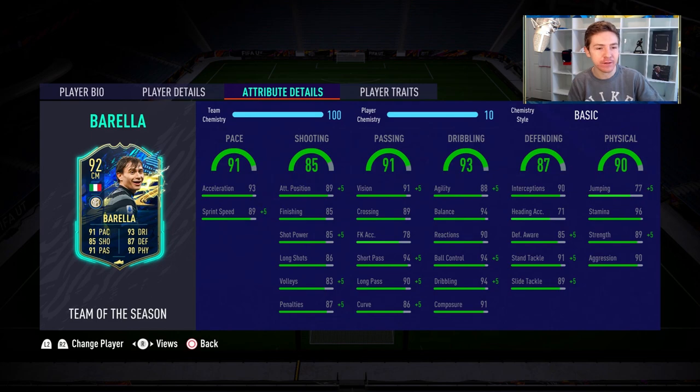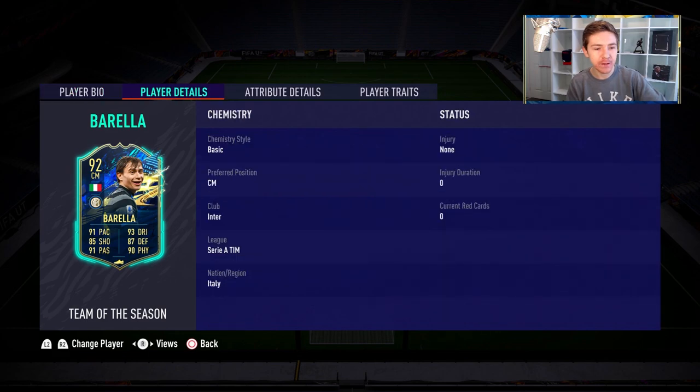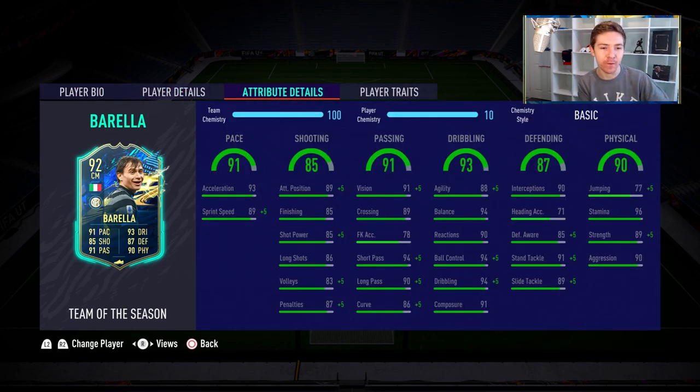The pace column is great — very good acceleration of 93 and decent sprint speed just behind. He looks very quick for a midfielder. Dribbling looks excellent, really good ball control and in-game dribbling, also 94 balance and decent agility for a mid. Passing looks class with very good vision, short passing and long passing, and with him having that four-star weak foot he should be able to distribute really nicely off either foot.